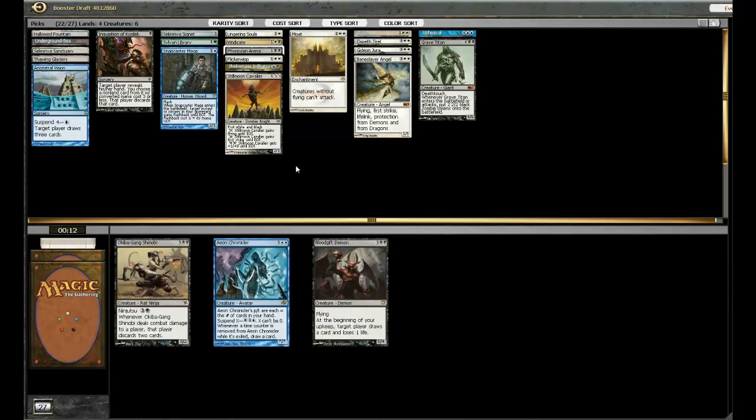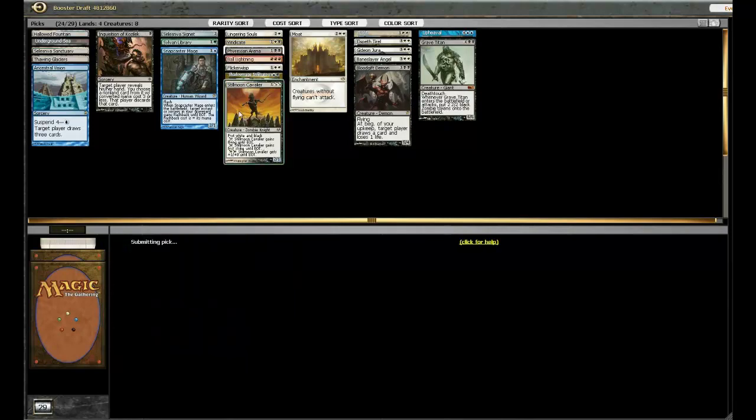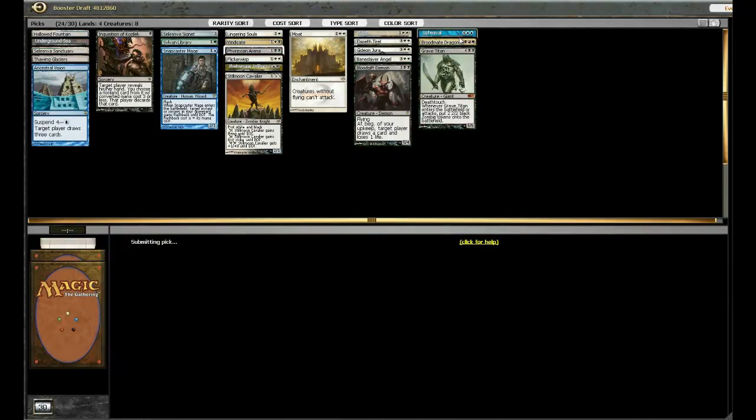Blood Gift Demon came back — that's pretty good. Probably better than Nantuko Shade. I'll take it. And which of these cards do I not want to lose to? Ball Lightning — get out of here. And last pick, Rude May Dragon — why not?